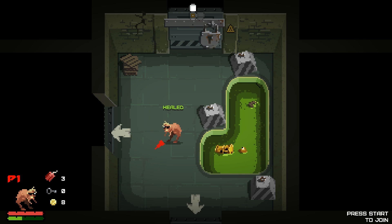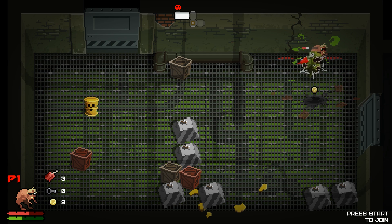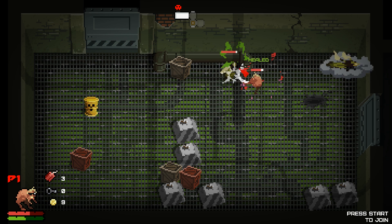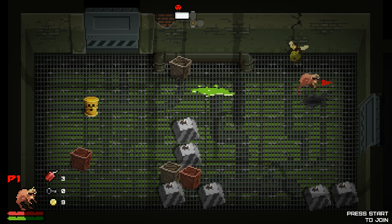Oh, that was easy. Is there any point going in there? Probably not — I fear it. Can't get through there, haven't got a key yet. Careful... oh dear, that was bad. What are you? I haven't seen you before. My red bar is actually going down — I've got to be careful. It's very easy to suddenly realise that you're actually really low on health.